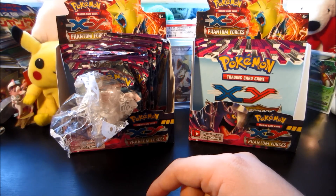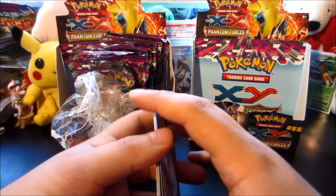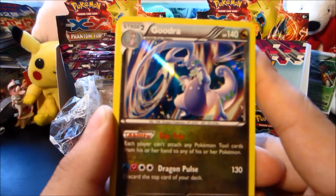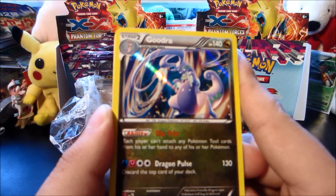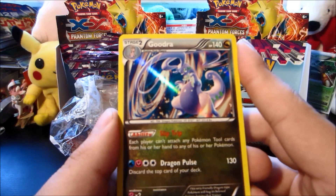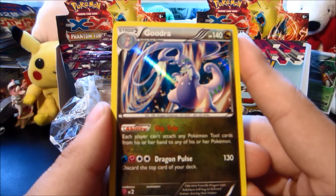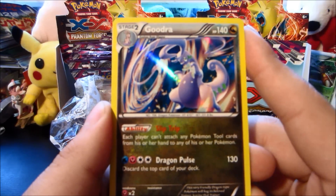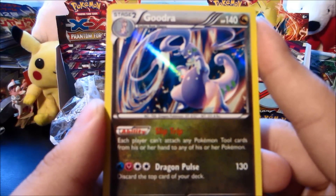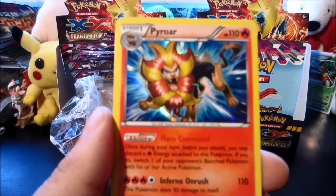Starting off with the hollows — we got six hollows and seven ultra rares, so it's a really great box. I'm a bit bummed we deleted the footage, but if we can get this video to 150 likes I'd appreciate it. So let's go through the hollows. We pulled a Goodra hollow, which looks very nice, and a Pyroar hollow — another nice hollow.